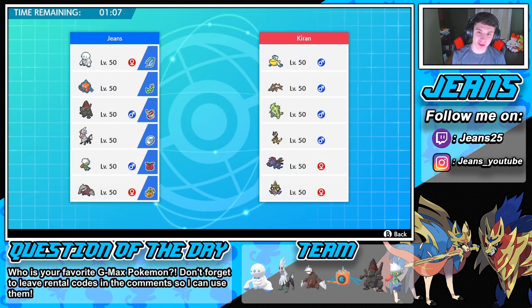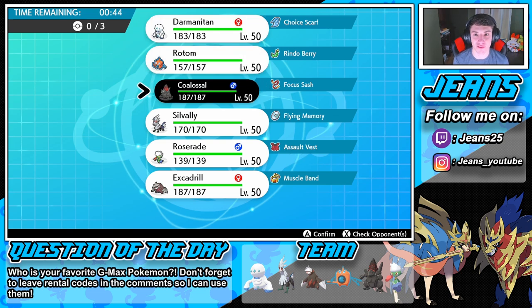Okay, so this guy's rocking a rain team with Pelipper and Barraskewda, with Heliolisk and Hydreigon in the back. I'm gonna bring Roserade in the back end — it can do some work with Dazzling Gleam to take out the dragons, and Grass moves to take out Barraskewda. I think I'm gonna lead Coalossal — it can be great to get up the rocks and potentially trigger Steam Engine. I can see him leading Pelipper, so Coalossal gets the front spot.